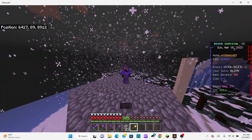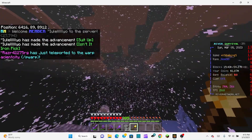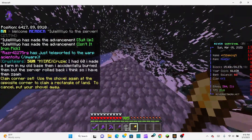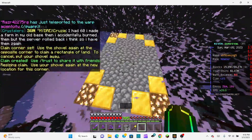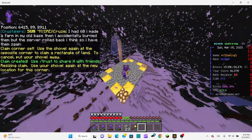Hey guys, welcome to another video. Today I'm going to show you how to remove claims. Basically, for example, you just make a claim here. Sometimes it's buggy. So I made a claim here — as you can see, here's the border for the claims.